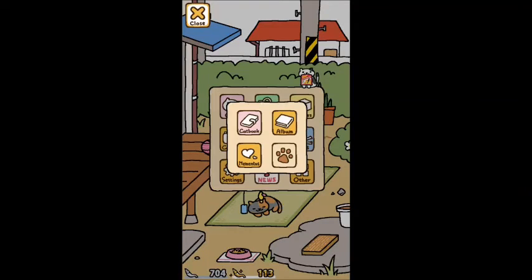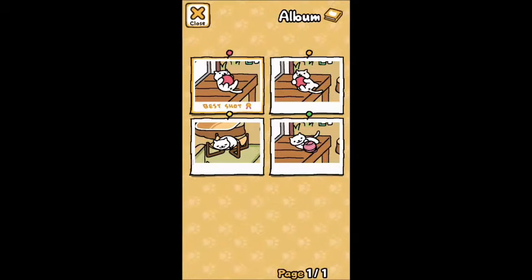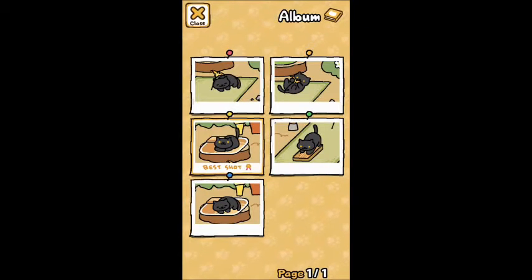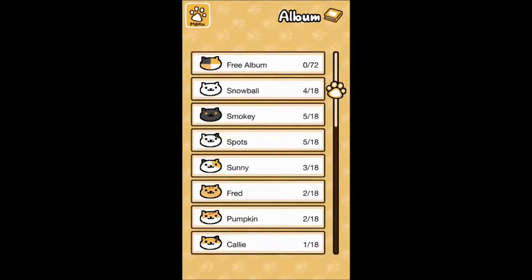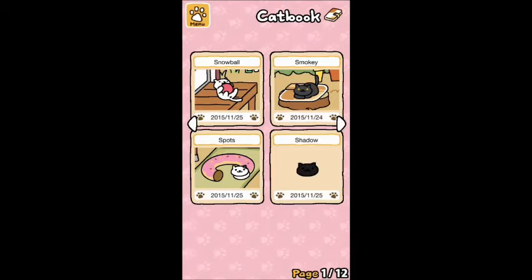Let's look at the other kitty cats that I got in the album. So Snowball's been here a couple of times and he's super cute. Smokey — I think actually the best way to do this would probably be through the cat book. Okay, so we have Snowball, Smokey, and Spots. They're all very cute.